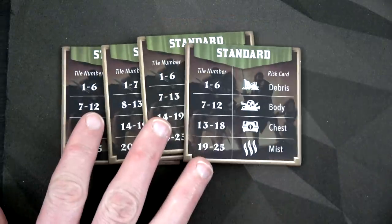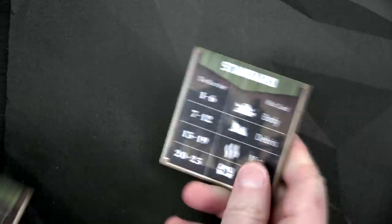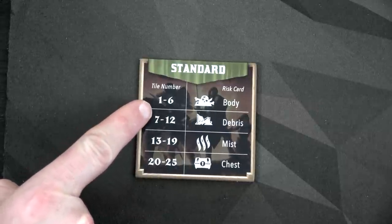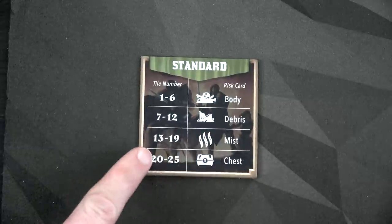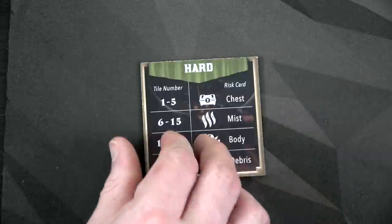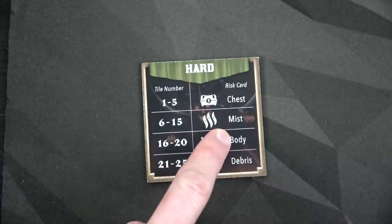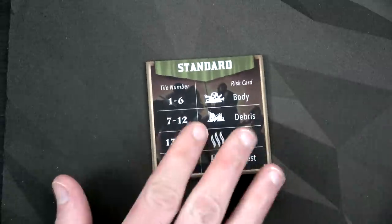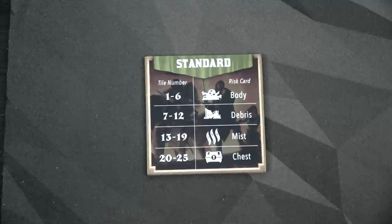Here we have our tile content charts — I'm going to randomly select one. This will be our tile chart. Tiles one through six contain a body, seven through twelve is debris, 13 through 19 is mist, and 20 through 25 is a chest. You can always play on hard by flipping it over and it'll have different numbers — the biggest difference is more mist tiles on hard. This game is definitely hard enough, so we'll stay on the standard side for this playthrough.